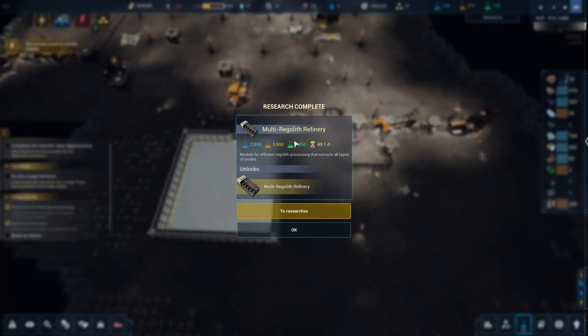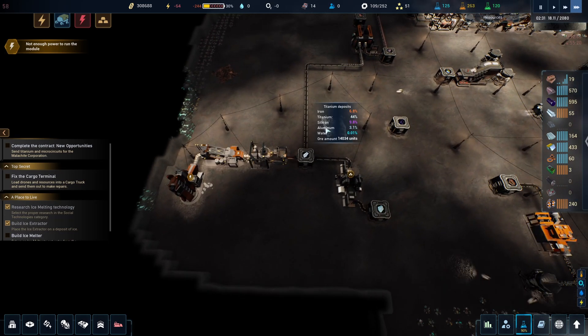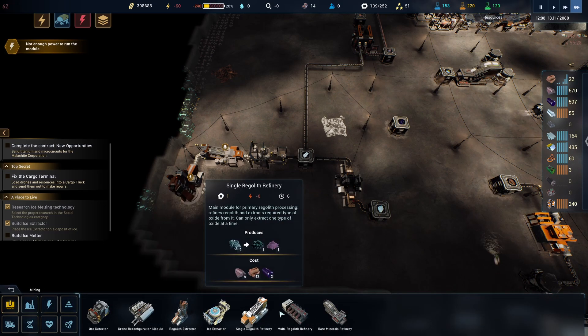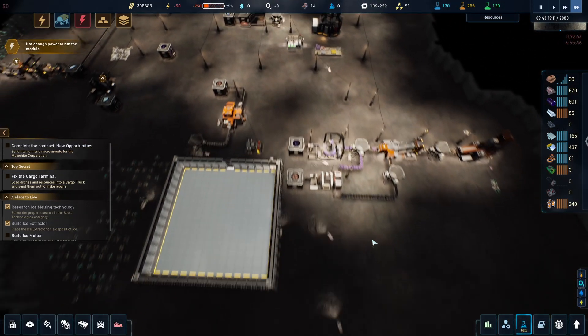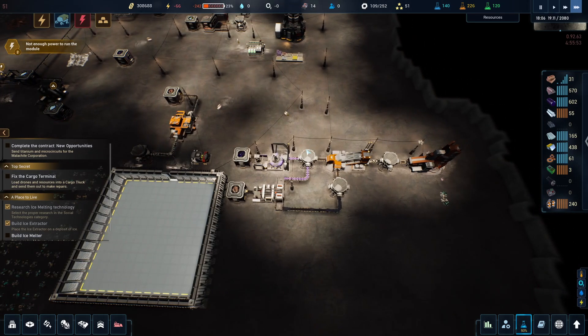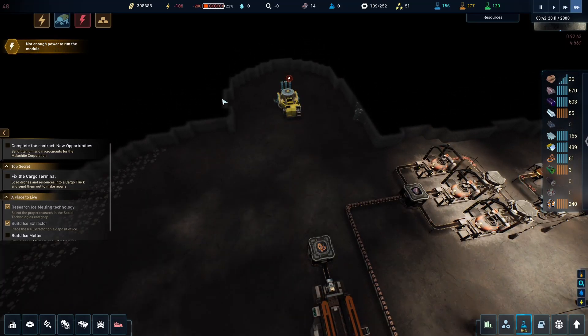The multi-regulis refinery is unlocked — that is great! They haven't told us to use it yet, but I think we're going to use it over here because we have multiple deposits. With this building, we can put all types of regulis into one building and then separate them. It does cost five CPU and quite a bit of resources — 22 smart concrete — so maybe we'll wait a second. I can see this will start working; I'll keep this one running for now, especially since there's a lot here to clean.